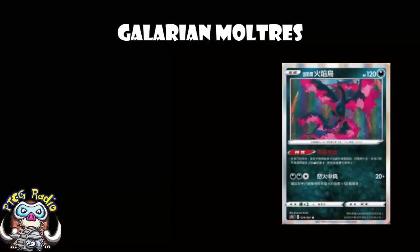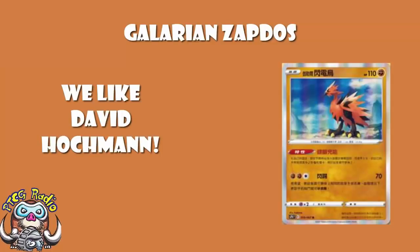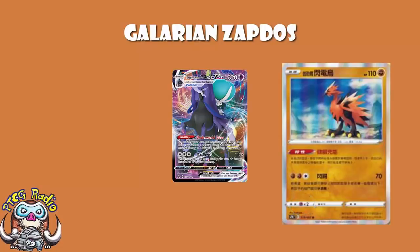Just as I sat down to record this, it turns out we had Galarian Zapdos revealed, and the lovely David Hockman has given us a translation. And it's basically the same card. Now, it's Fighting type, which is incidentally a way better type because you're hitting way better weaknesses. You've got free retreat, which is way better. And a weakness to Psychic, which is not a huge deal post-rotation — though Shadow Horse is going to suck. You do have 110 HP, which is kind of low, but you are a basic.